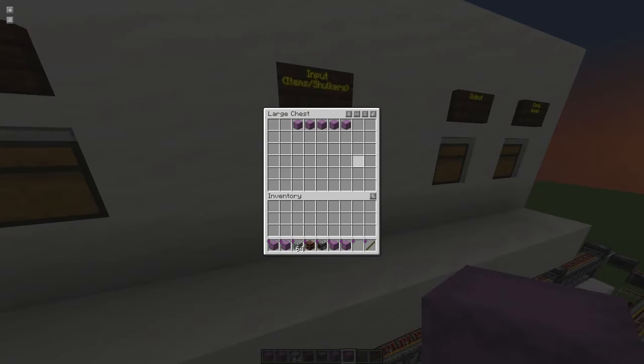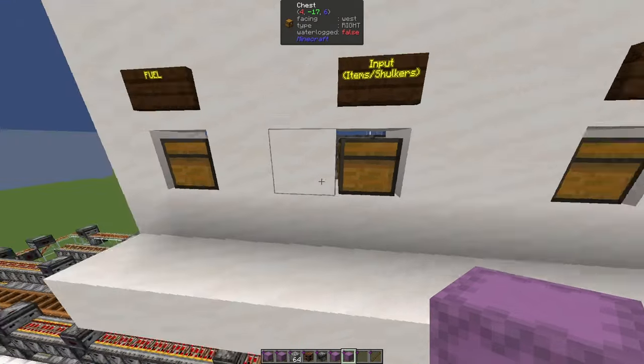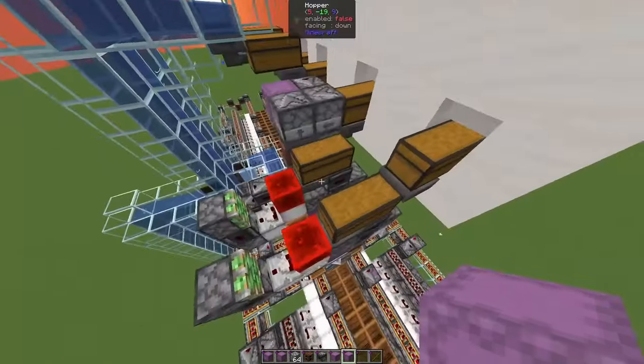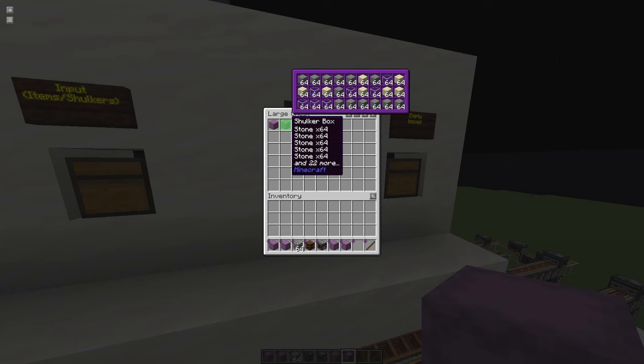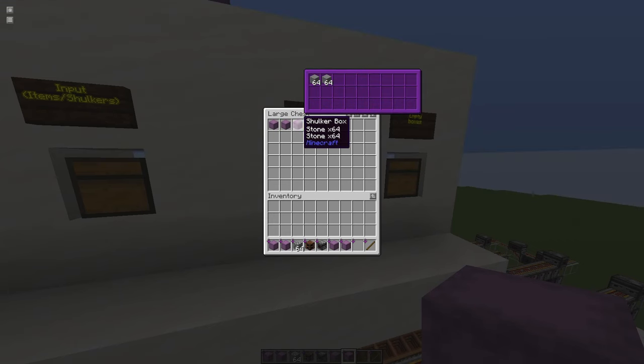All of the items go into the unloader, and after a while we get the first shulker boxes. Once the system is done, it will spit out the last shulker box.